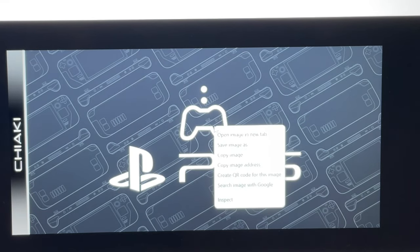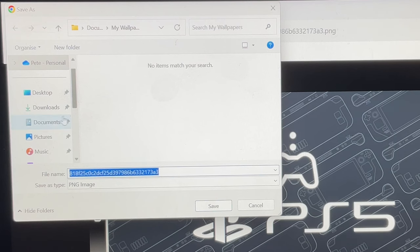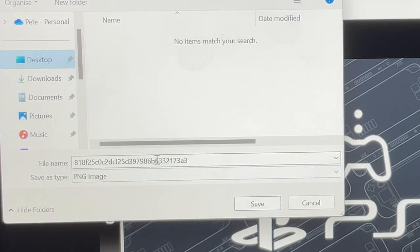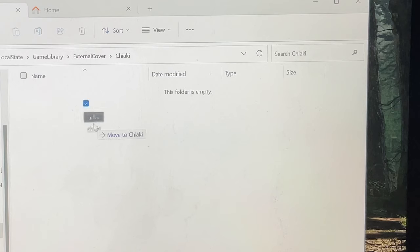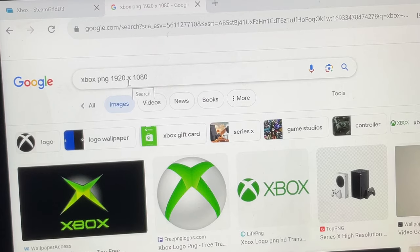Next, right-click on it, select Save image as, and select where to save — in my case the desktop. Make sure you shorten the default long name, otherwise it may not be read properly by Armory Crate. Finally, just drag our PNG file we just saved on the desktop into the External Cover folder we already had open.